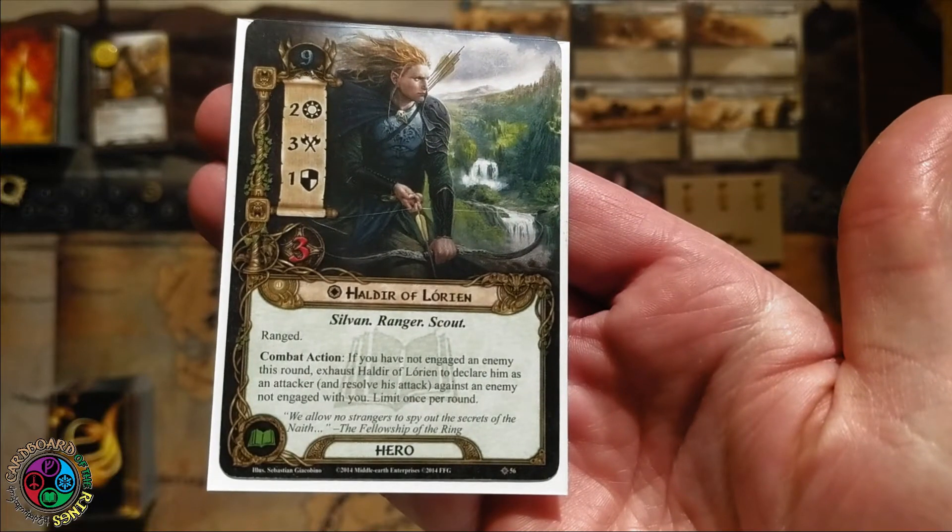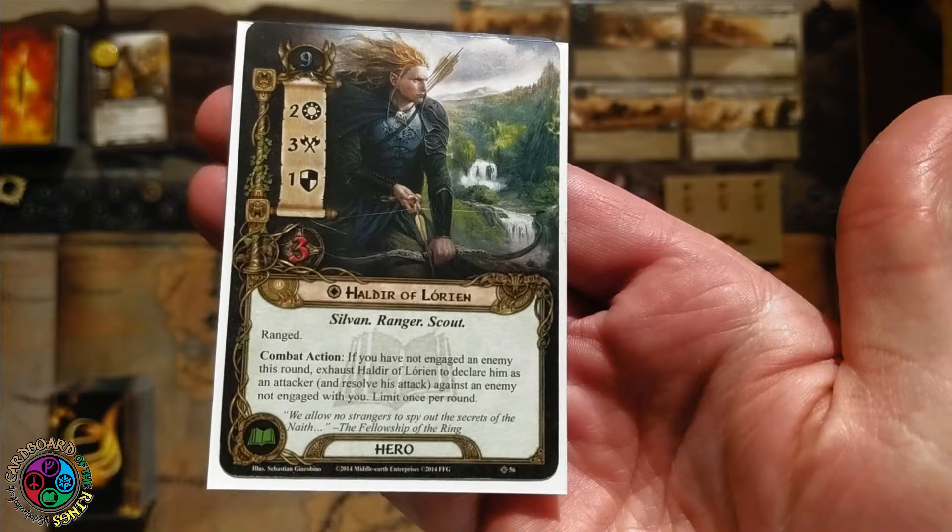Tactics Eowyn action: we can raise our threat by three to ready Eowyn, and then she gets plus nine attack until the end of the phase. And then finally, I've got to bring back Haldir one more time — he's my boy. Lore, nine threat, 2-3-1-3, Sylvan, ranger, scout, ranged, combat action: if I have not engaged an enemy this round, I can exhaust Haldir and declare him as an attacker against an enemy not engaged with me.